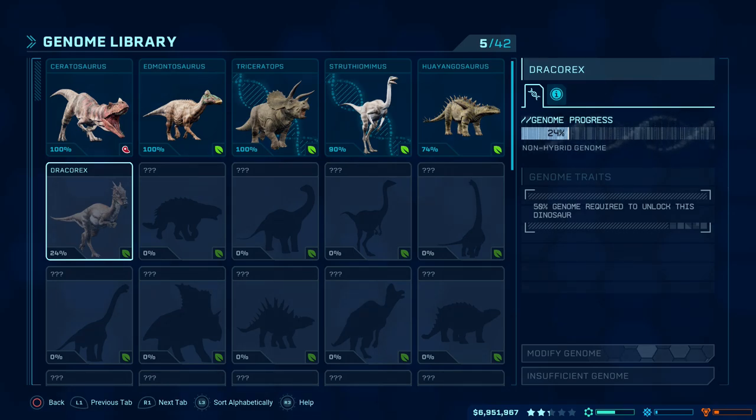You can't actually incubate a dinosaur until its genome progress is at least 50% — the game simply won't allow it up until that point. But even so, 50% still represents quite a catastrophic failure rate, something we would like to avoid. So how do we go about increasing the genome progress?